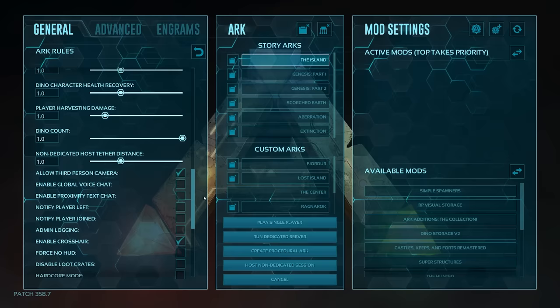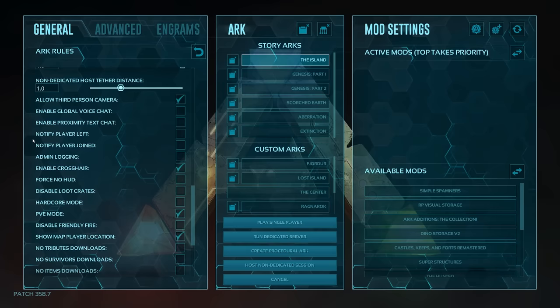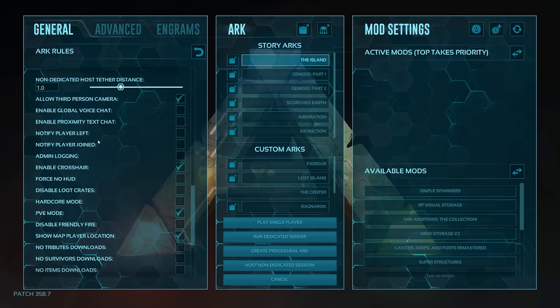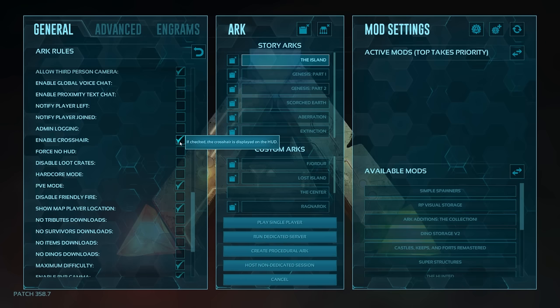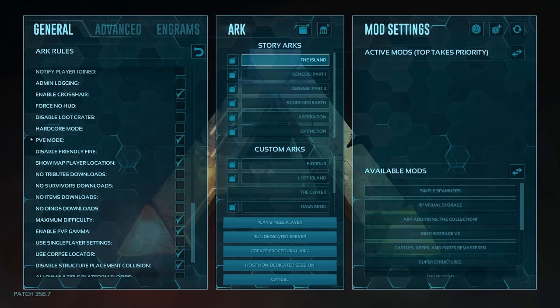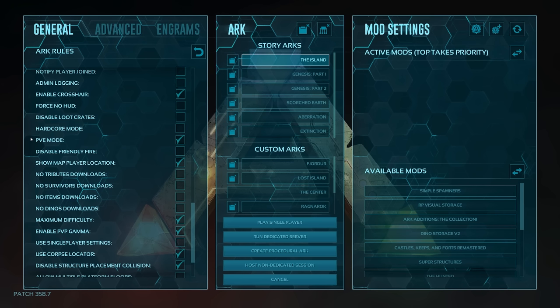Going down here, allow third person camera — if you like to see your character, make sure you click this. The other options like player joined notify and admin logging are really more useful if you're hosting a dedicated server. Admin logging posts any admin command used into the chat, which is great when playing with other people. Enable crosshair posts the big crosshair on your screen — I always have this enabled, though it's personal preference.